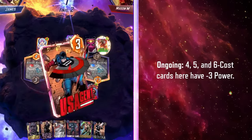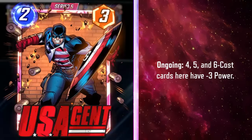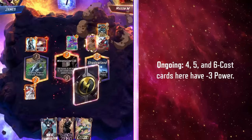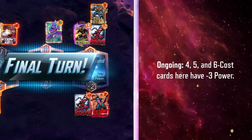We've kind of seen this ability before in Man-Thing. Man-Thing's doing the inverse — he is afflicting negative power to cards that are costing 1, 2, or 3. U.S. Agent is hitting the big boys where it counts. But is it going to be enough?